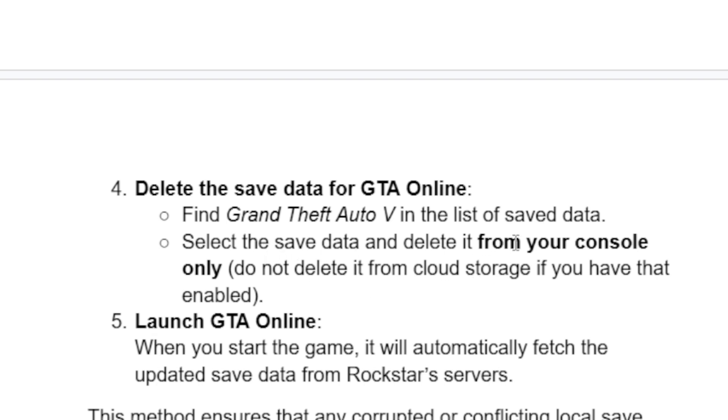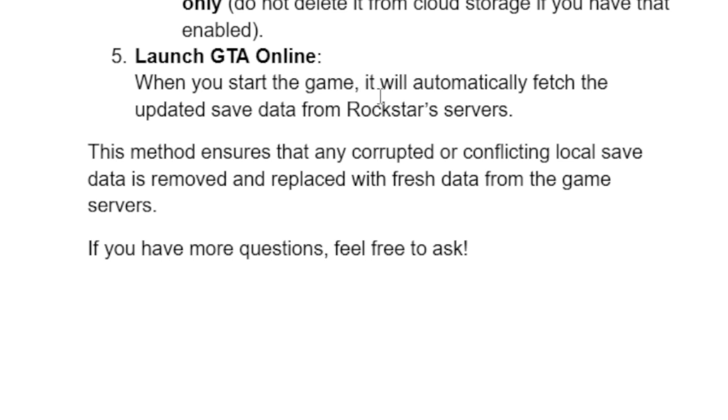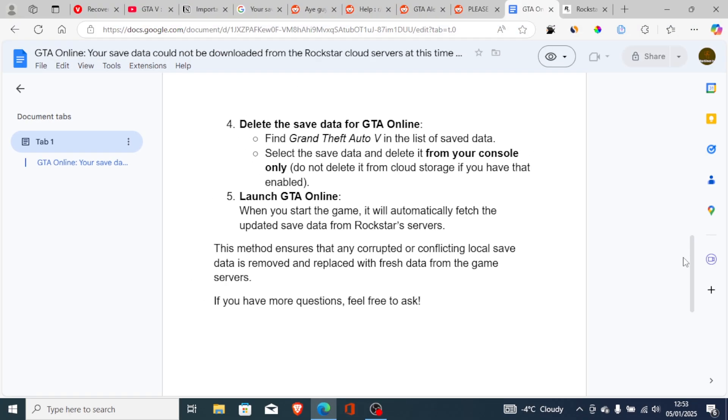After deleting the save data from your console, launch GTA Online. When you start the game it will automatically fetch the updated save data from Rockstar servers. This method ensures that any corrupted or conflicting local save data is removed and replaced with fresh data from the game servers.